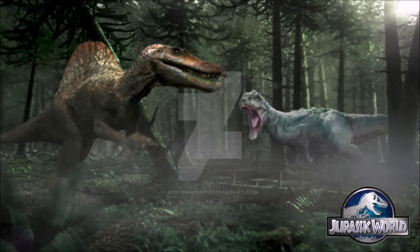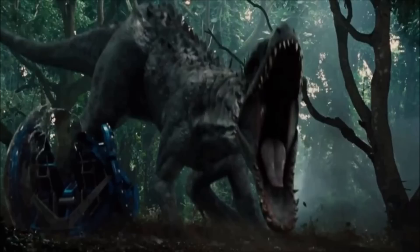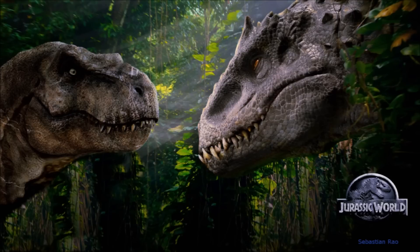Coming in at number 2 is the Indominus Rex. It was the first hybrid in Jurassic World and proved to be one of the deadliest dinosaurs in the entire franchise. The Indominus Rex can camouflage, and it's very powerful, very intelligent, and very agile. Judging by what it did to the ACU soldiers and how it dominated them — and even dominated the T-Rex and the Velociraptor pack — proves it's very deadly. There was literally no way to get away from it. Maybe going in the water could help, but many say it has cuttlefish DNA, so maybe it could swim to you too.